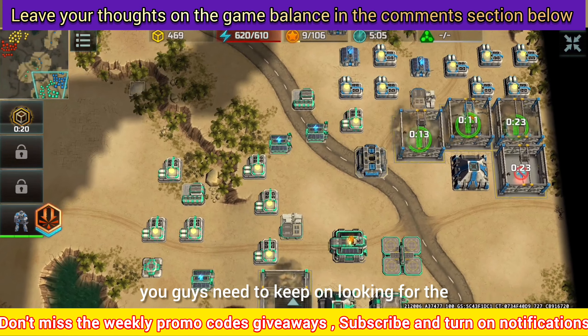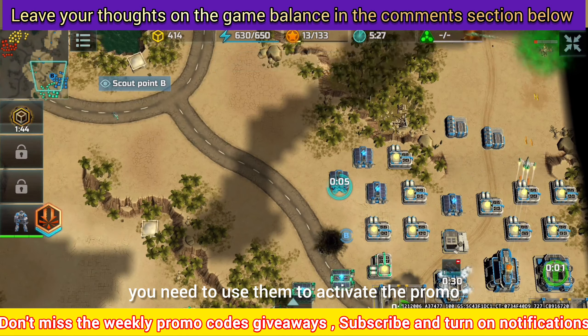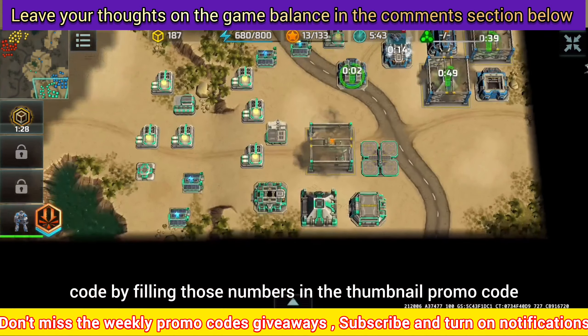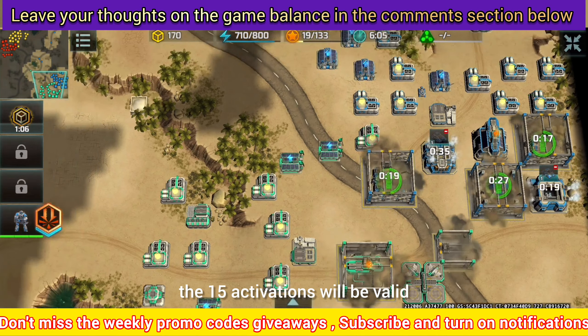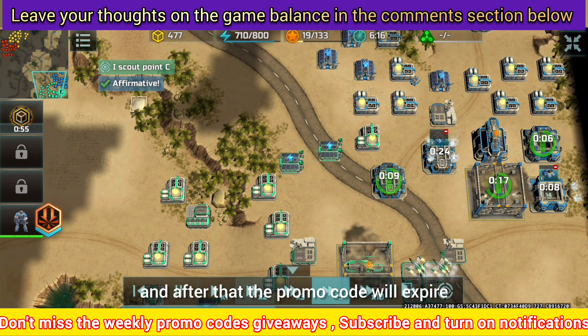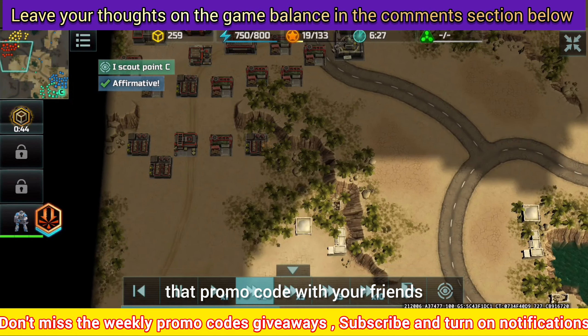Keep looking for the promo code hidden numbers and use them to activate the promo code by filling those numbers in the thumbnail. The 15 activations will be valid and after that the promo code will expire. You can also share that promo code with your friends.